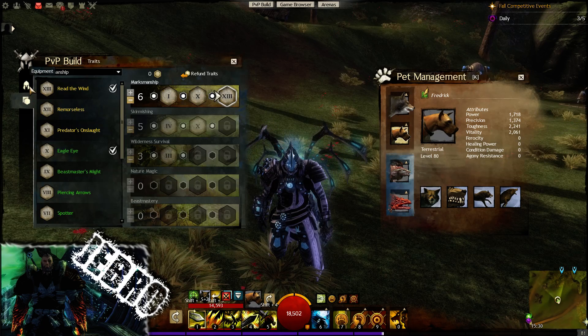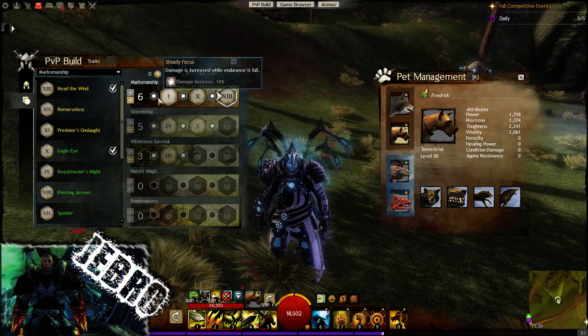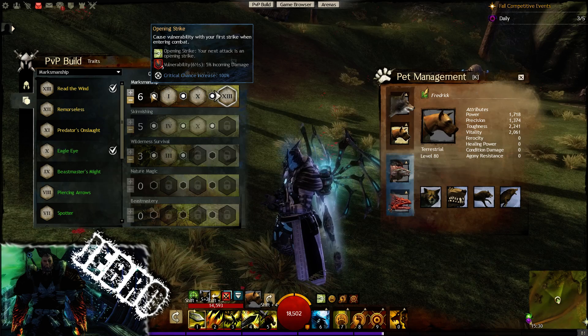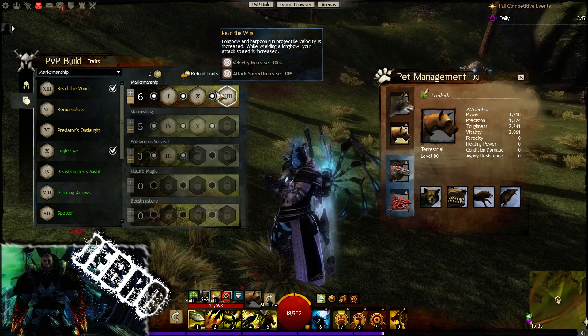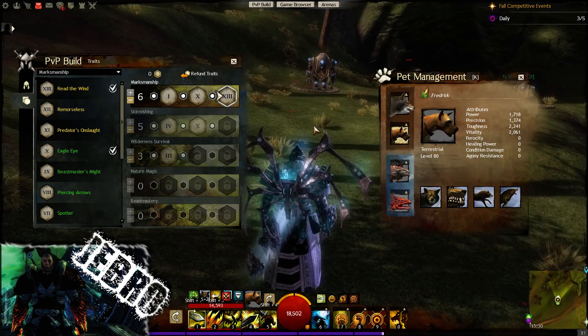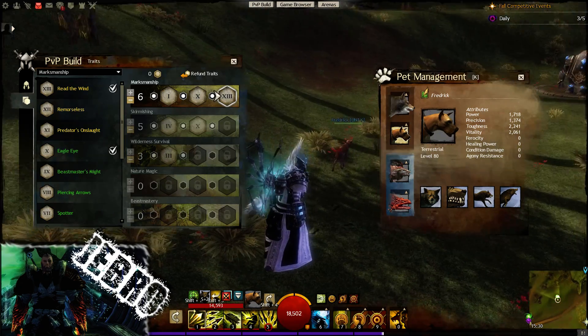Going over to the traits — we have 6/5/3/0/0, that is the spread — and we will go through these traits in order as you can see here. Cause vulnerability with your first strike when entering combat. The opening strike in this build doesn't only happen with me, but it also happens with my pet, so you can see my pet is there.